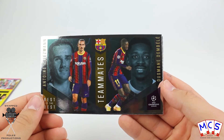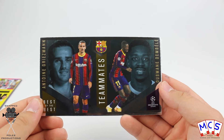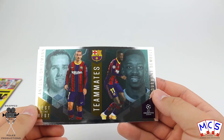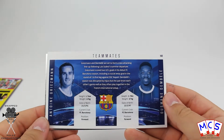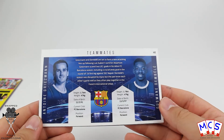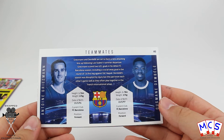Next up is a Teammates card — I do believe I've already got this one. It's Ousmane Dembele and Antoine Griezmann, which is shiny as you can see. I'm just pulling it to one side to flip the card over without revealing the card on the back prematurely. There are some facts and figures about the pair of them on the reverse as well.